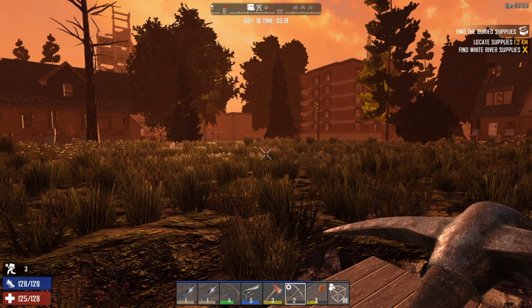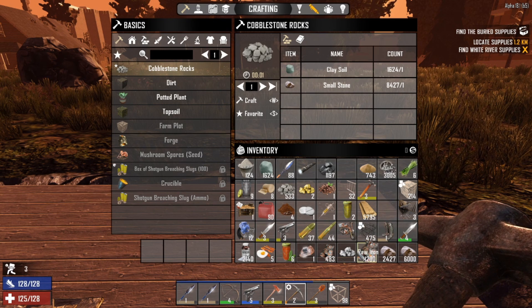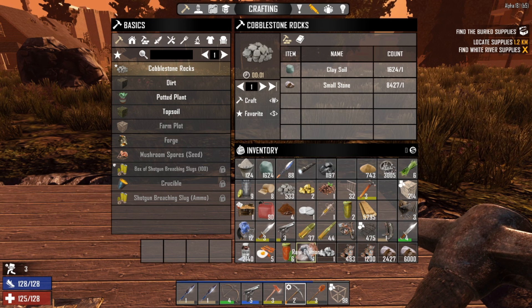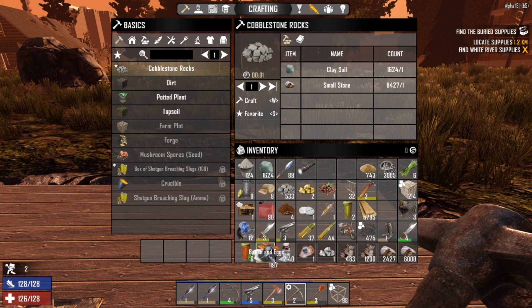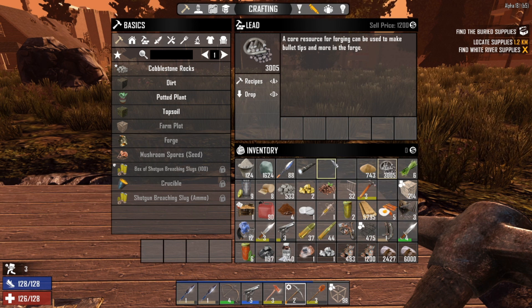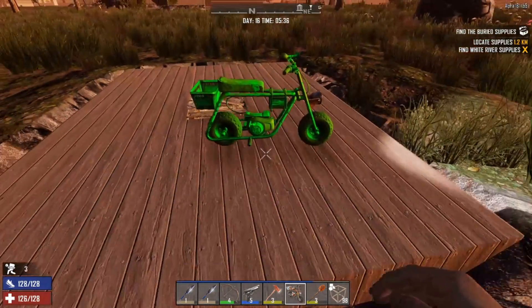Good morning guys and welcome back to Seven Days to Die. I've been in the mine all night and mined up quite a bit. We've got 8,000 stone, 1,600 raw metal, silver nuggets I didn't even notice, a raw diamond, 2,000 nitrate powder, 1,000 coal, 3,000 lead, and two gold nuggets as well. Let's head on back to the base and put all this away.